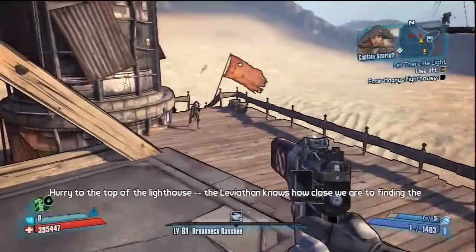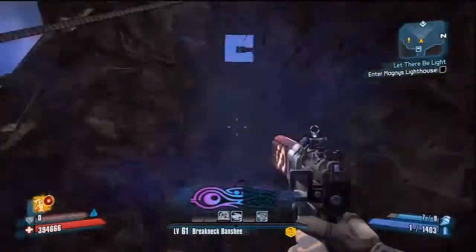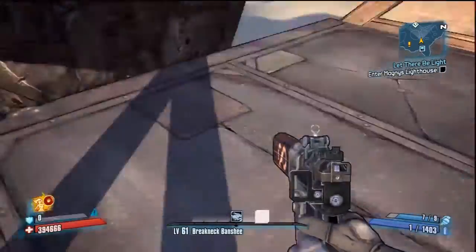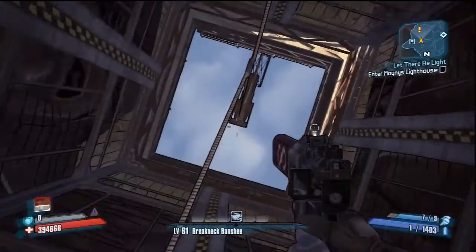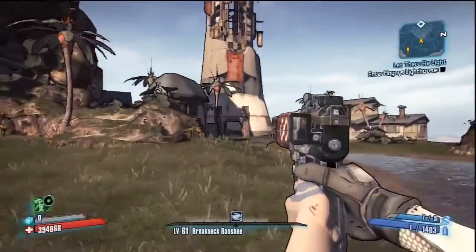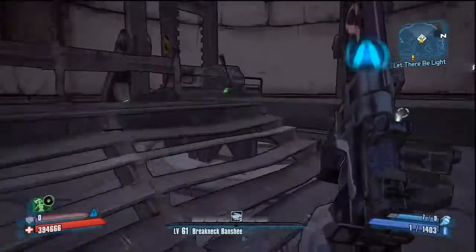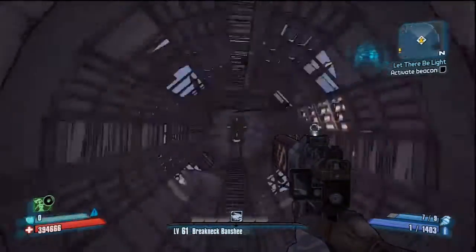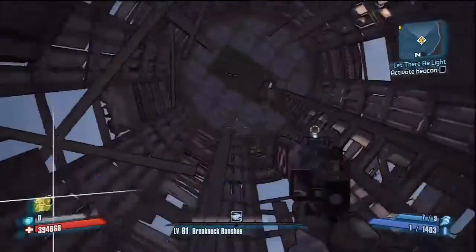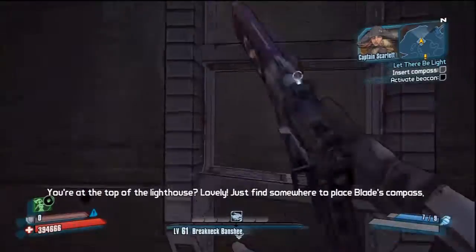Hurry to the top of the lighthouse — the Leviathan knows how close you are to finding the treasure. He sounds rather high-pitched for a two-person... right? This is the part where we go up the elevator and put in the compass, which will allow us to see where the treasure is — the light will shine down where the treasure is. I don't know how that works, but it does according to this game. And then after that we fight the Leviathan, and that's the run. I timed it so the run ends as soon as I turn in the last mission.